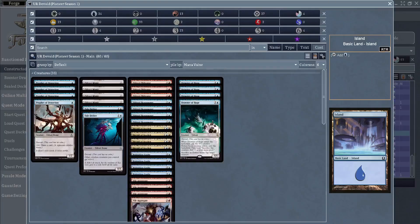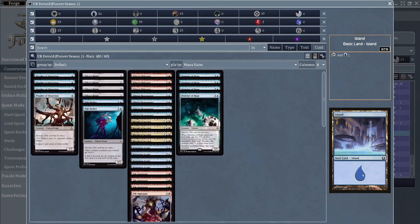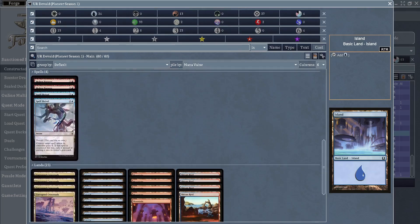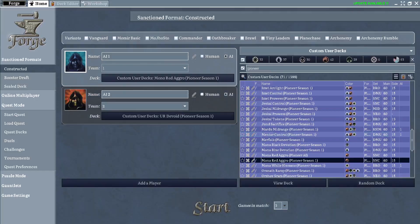And then we have a Blue Red Devoid deck, which is kind of a rogue strategy. I think rogue strategies are actually going to perform pretty well in the AI meta, as some of the most popular decks that you see in the real-life metagames are sometimes probably not the best choices — the cards in them are probably not all the best choices because you're building your decks for the AI.